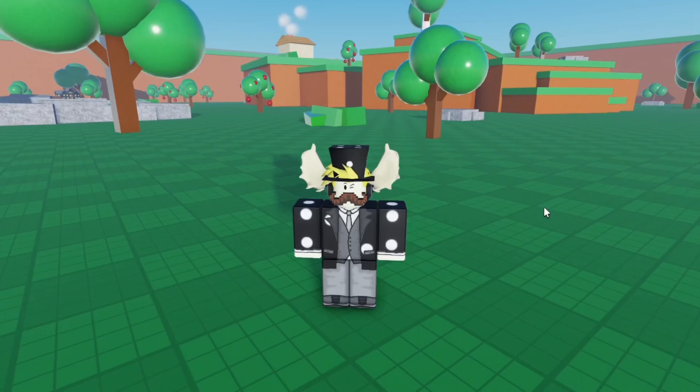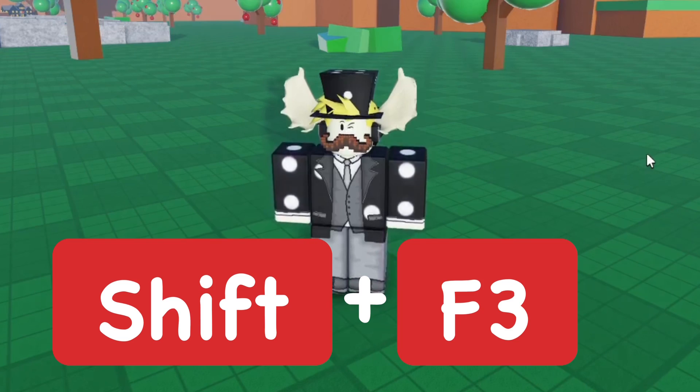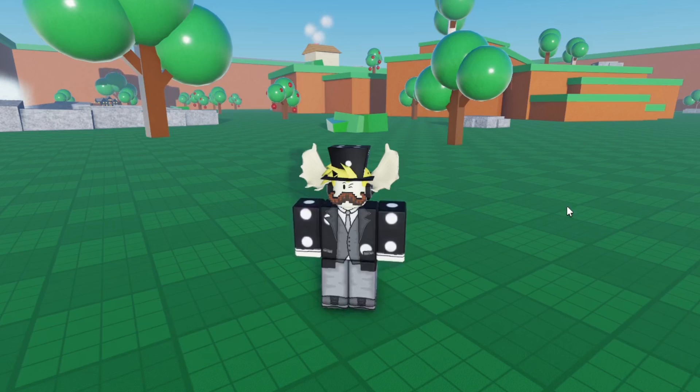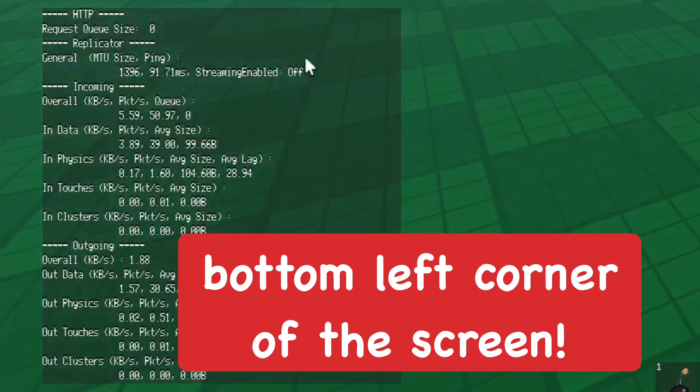I'm actually playing my own game right now. You're going to want to press these two keys at the same time: the Shift key and the F3 key. So do Shift and F3, and you can see this thing pop up right here.